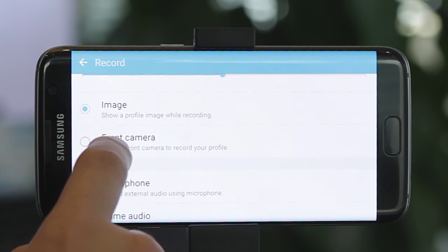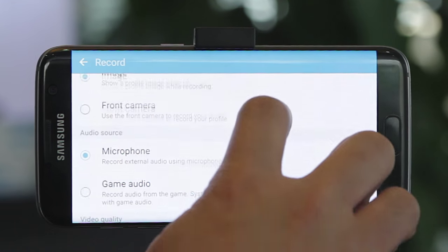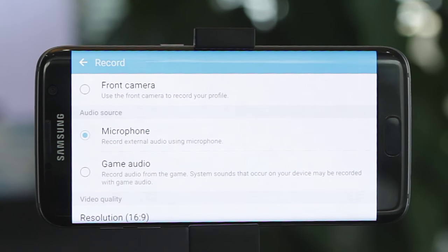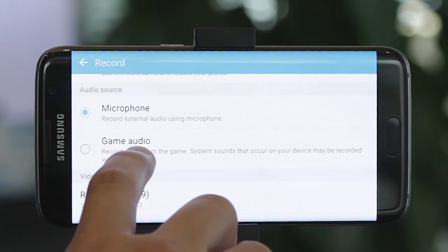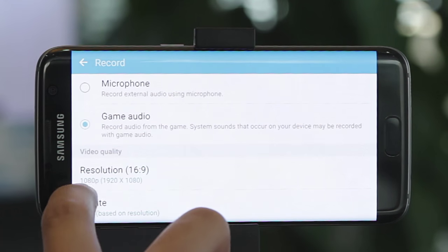Instead of just showing a static image, you can actually turn on the front camera — so while you're recording the gameplay footage you'll see your own picture, and it records what you are saying. You could use this as a tutorial to teach your friends how to clear a stage, for example. You can also record from different audio sources: one is from the microphone, which records the player's voice rather than the in-game audio, or you can select game audio, which records the audio from the game including the system sounds.